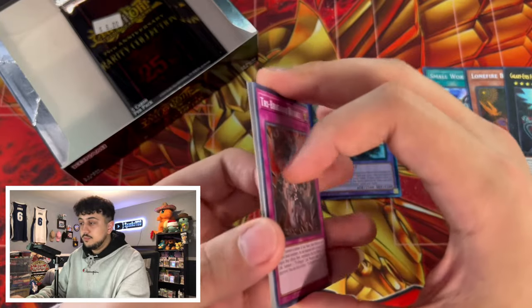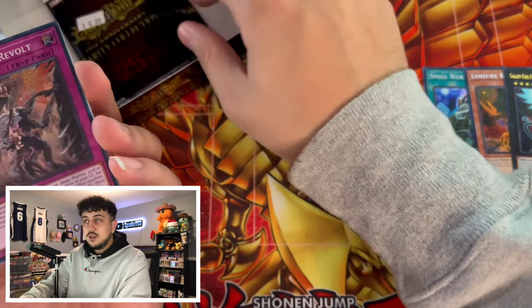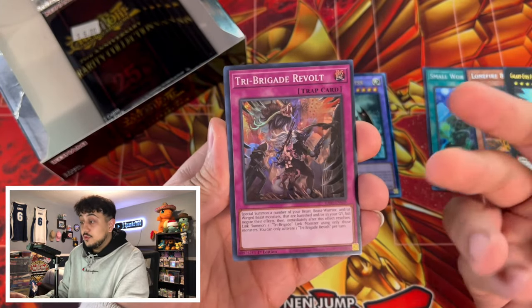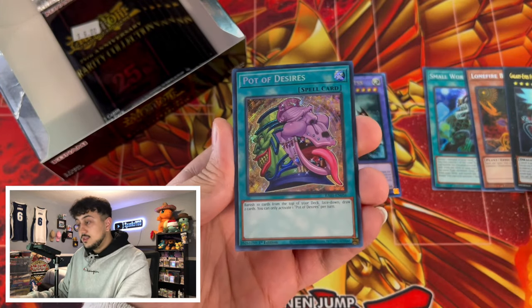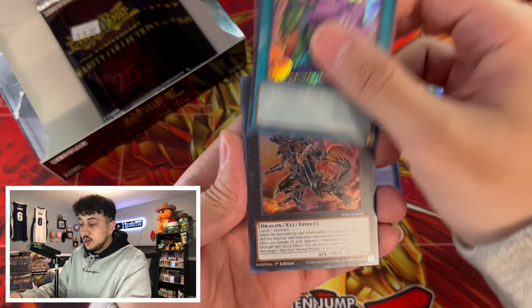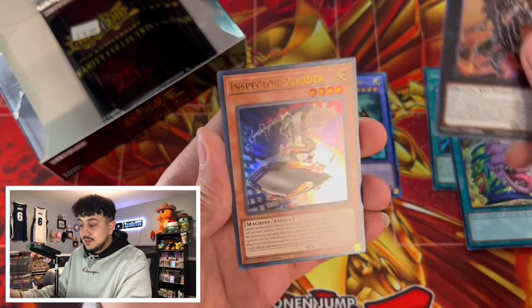I bought these packs at $6 Canadian a pack. So if a card is like $5 USD, that's about $7 to $8 Canadian — you're making your money back if you just pull a single Talents, or a single Ash, or a single Prosperity. And again, it can be any rarity, whether it's a Super Rare or a Secret Rare. We got a Pot of Desires over here, whether it's an Ultra Rare — any rarity you guys are going to hit. That's absolutely insane.